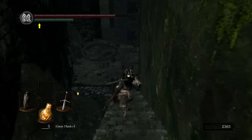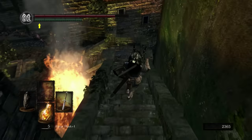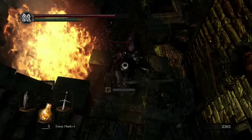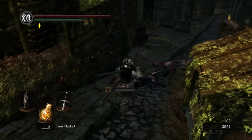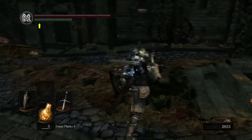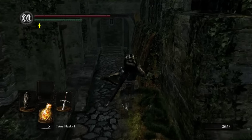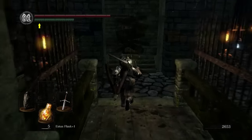Proceed down the stairs, and one of the first things that's going to happen is we're going to have some dogs attack us. Unfortunately, these are not nice dogs — these are very angry ones that will bleed on you. Best strategy: just wait, block, and then do a thrust attack or stab them. After that, we're going to make a right. There'll be a couple of hollows down here with torches, and then there will be a twin humanity we can pick up.